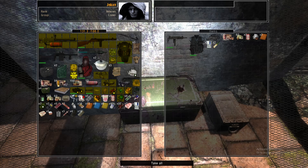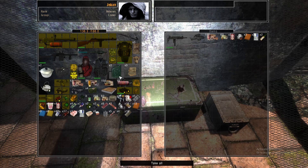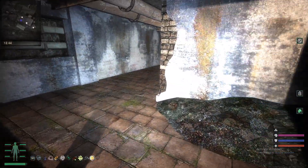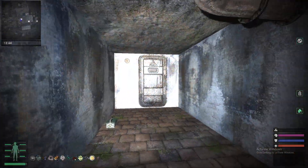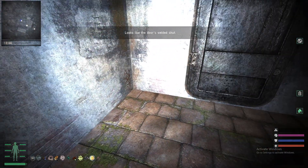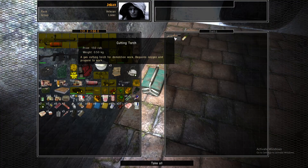This item is also pretty useful — the Ratslayer's Suit — so make sure to take it. You're able to complete this quest by finding these three items and opening up the door right here. The first item, the Cutting Torch, can be found in this box right here. It requires oxygen and propane to work.